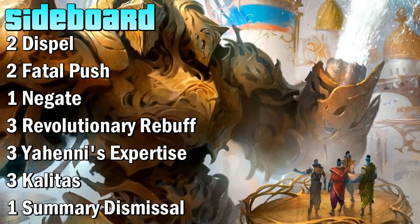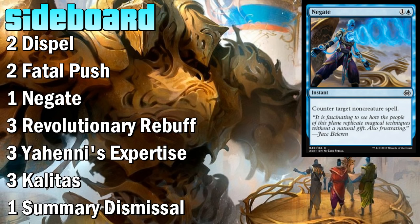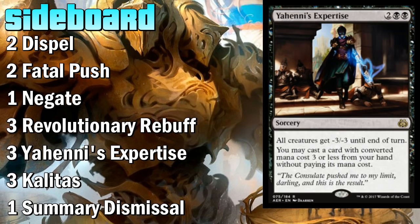Here's the sideboard. A lot of this is self-explanatory. We're going to run two Dispels against the control mirror and also some combo decks, namely the Saheeli one. Any combo deck that runs blue will often side in Dispels after game one so that if you counter something they can Dispel it — well, you can Dispel their Dispel. We're going to play another copy of Negate, two more Fatal Push against aggro, and Yahenni's Expertise also against aggro. A play worth mentioning — if you're playing against any Tokens build and they have a Planeswalker and some creatures out, you can Yahenni's Expertise to remove all their tokens and then Ruinous Path off the Expertise to kill their Planeswalker — their Gideon or Nissa or whatever. That's a really good play with Expertise against Tokens decks.